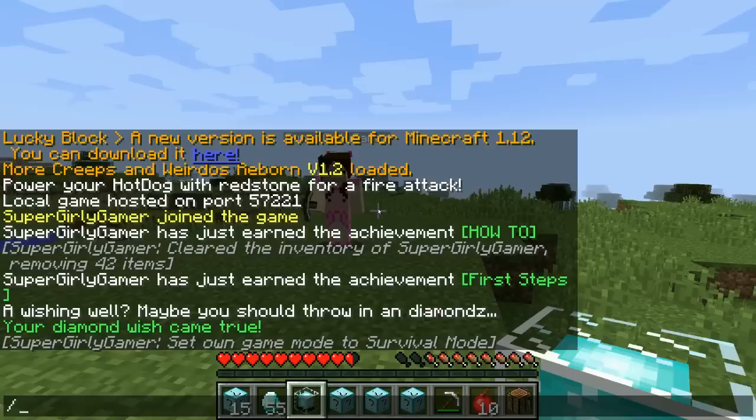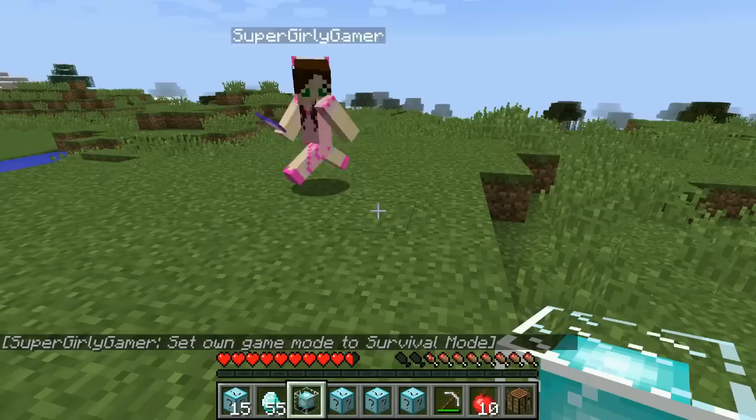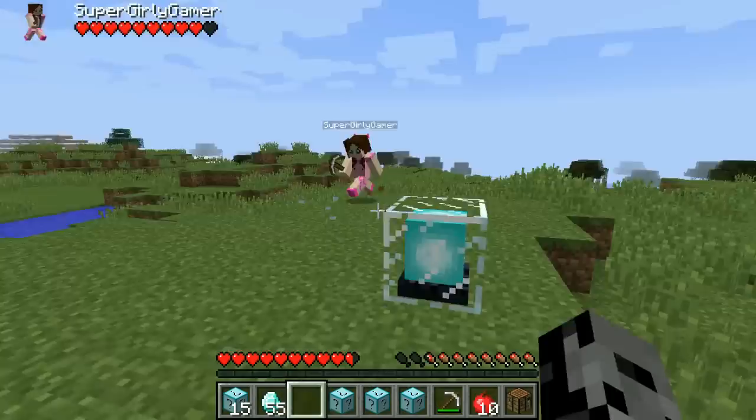Oh my god - wait, I'm in Creative mode! Why? I don't know, it put me in Creative when I opened the lucky block. Wait, you're right it actually did. So you can't actually use that. Wet beacons are not allowed guys!